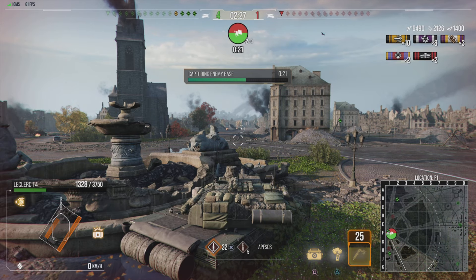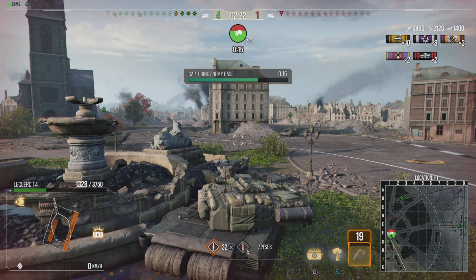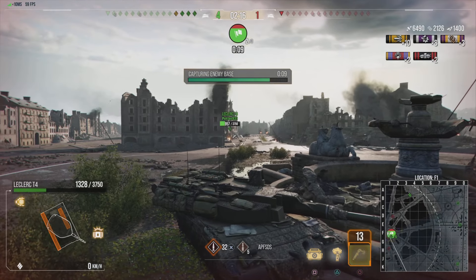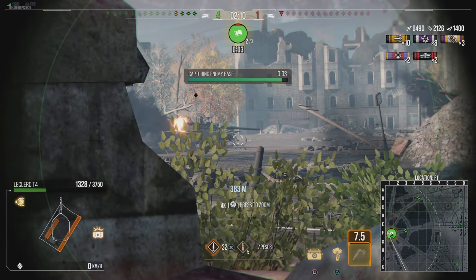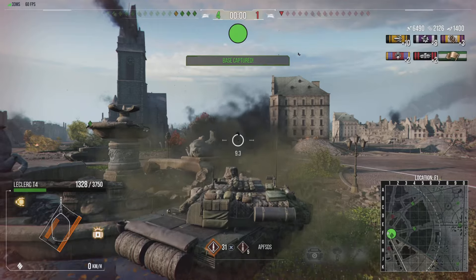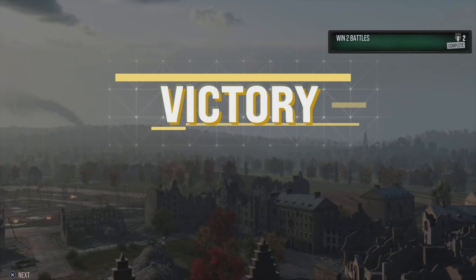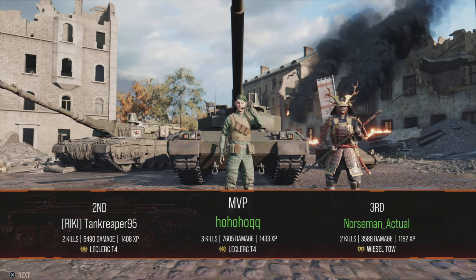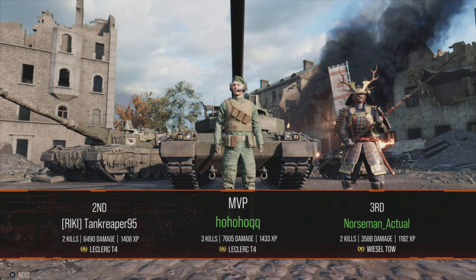In my opinion — though yours may differ — the Leclerc T4 is a solid tank. Is it overpowered? No — unlike the Object 477A it does have a weak spot on top of the turret. But we win this game and the Weasel was hiding down that road the whole time. That's it for this video guys — I hope you enjoyed. Please leave a like and subscribe to the channel. I'll catch you on the next one, bye for now!